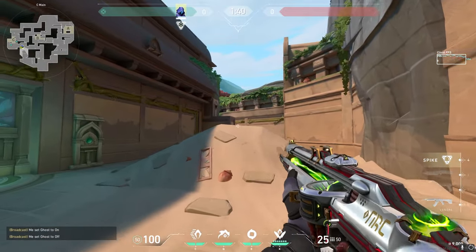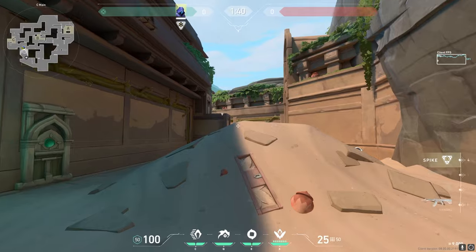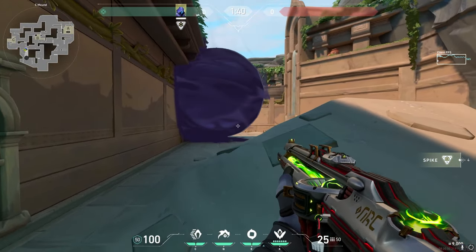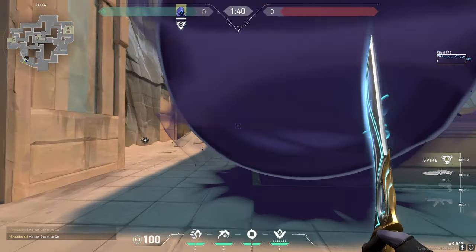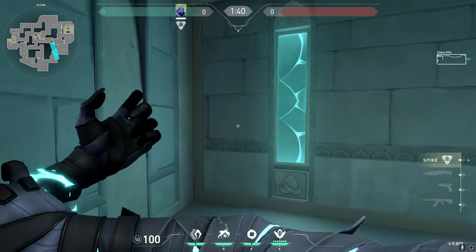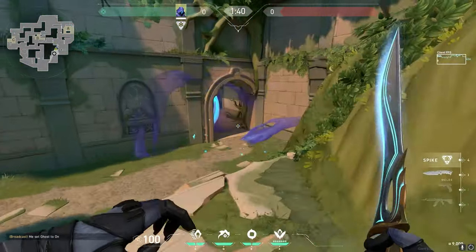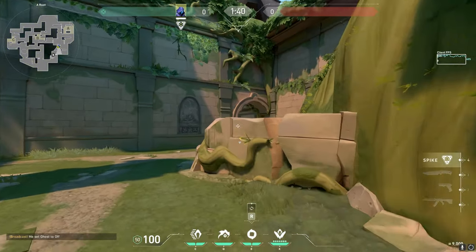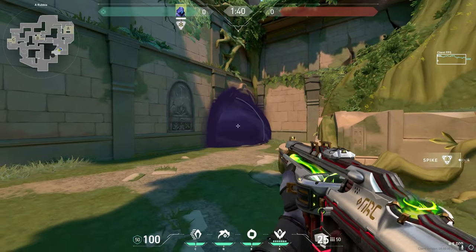Another cool trick on Lotus is that early in the round you can throw a one-way smoke so your team can fight for C control — anyone on that side will not be able to see anything, but you can see their feet for easy frags. On defense, if your team is fighting for A control, flash the A main entrance to blind anyone trying to peek before the recon nade, then smoke off the entrance so your team can have full A site map control.